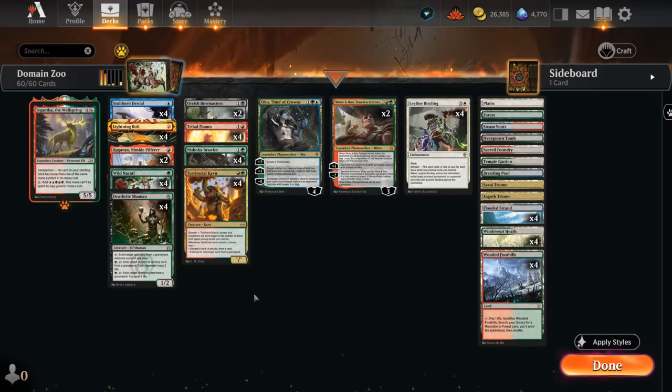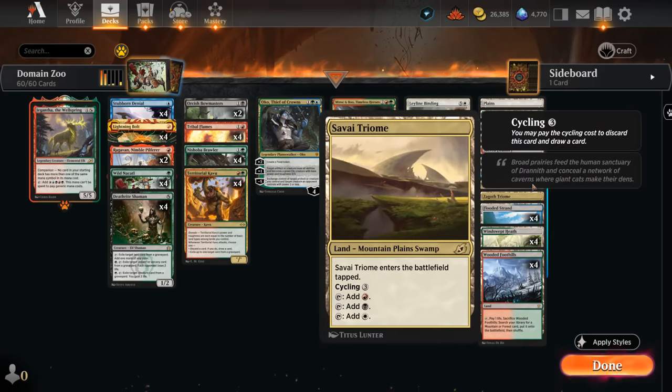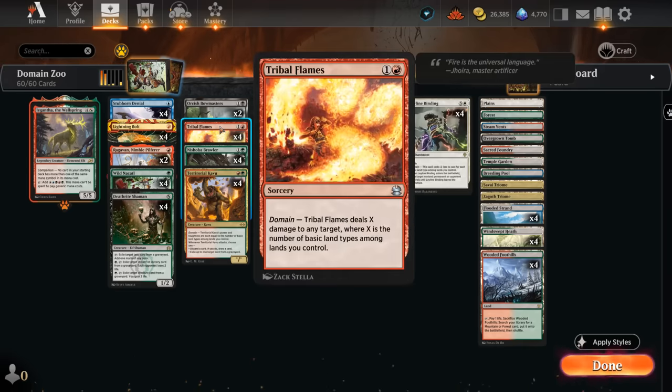Hello and welcome to another timeless gameplay video. Today we're taking a look at a five-color Domain Zoo deck, which gets to play with a bunch of shocklands and even tri-lands to enable some powerful spells like Tribal Flames, which can now deal five damage if we have all five basic land types in play for just two mana, so it can be a very effective burn spell to close out the game.